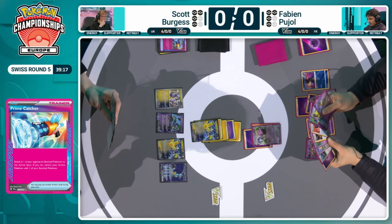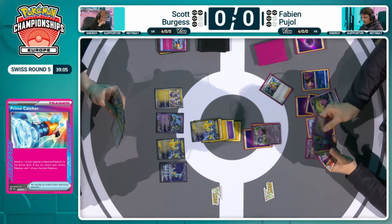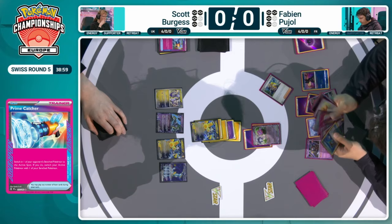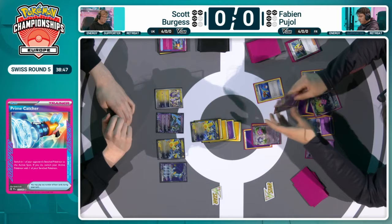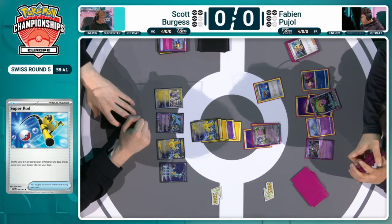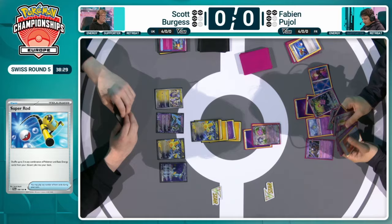The Gardevoir EX is promoted to the active spot — it does have an energy already attached, so it can maneuver through an attachment or with Psychic Embrace before moving to the right attacker of choice. There we see the Drifloon — the new high damage output attacker for Gardevoir. Previously we had Zacian V and the Gardevoir with Shiny Arcana ability — those were both great attackers in this deck. But after losing them, Drifloon with HP-increasing tool cards has filled that gap in Gardevoir.